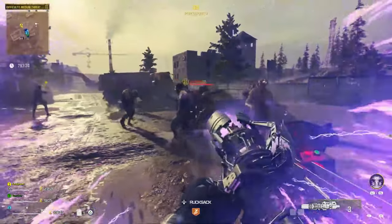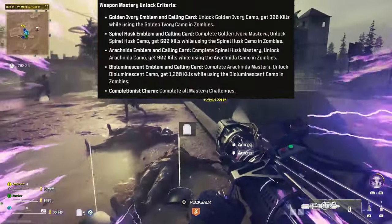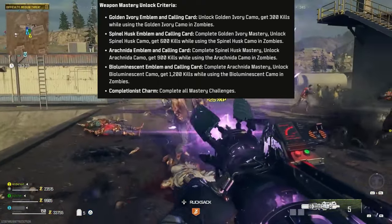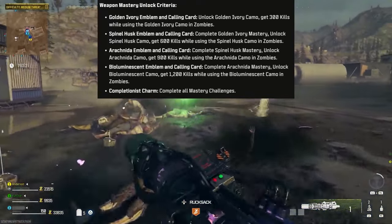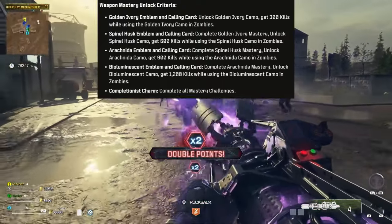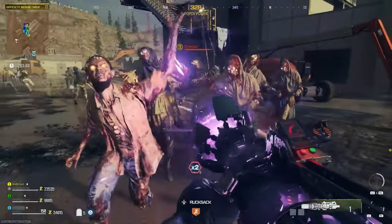If you want to go above and beyond, there are also Mastery challenges for the Zombies camos. Getting 300 kills with Golden Ivory or Golden Enigma camo equipped, 600 with Spinal Husk or Zircon Scale, 900 with Arachnida or Serpentineite, and 1200 with Bioluminescent or Borealis will each get you a calling card related to that weapon. And completing all of those respective challenges will get you a Completionist weapon charm.